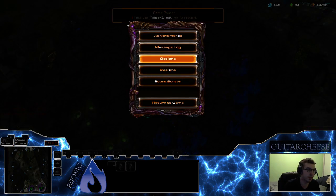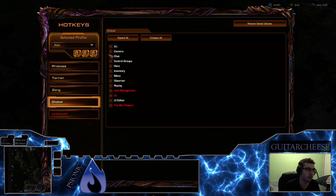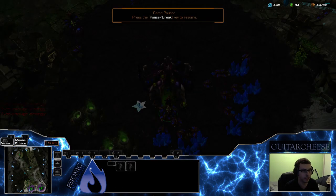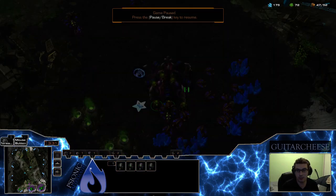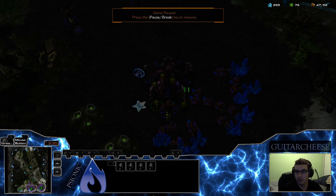Before we get into that, if you don't have a base camera hotkey set up, go to hotkeys, go to global, go to camera, and go to base cam. You should set that to something easy to use, like spacebar. That allows you to jump between your bases very easily. You can also set up camera location keys - F1, F2, F3, F4 - and those let you jump directly to base 1, 2, 3, 4. All of that will help you maneuver around your bases to help you with injections.